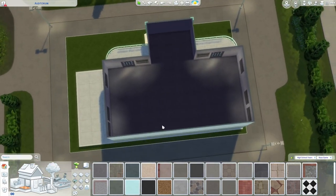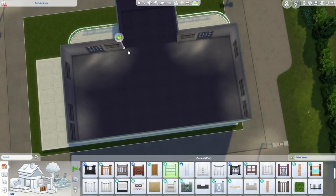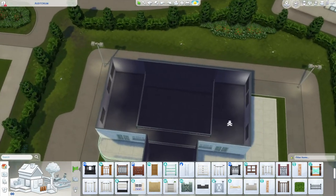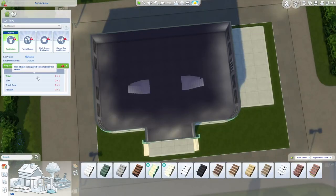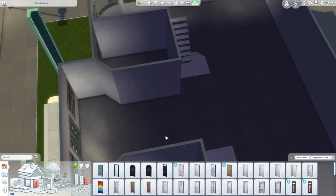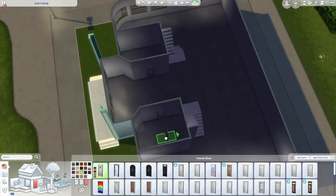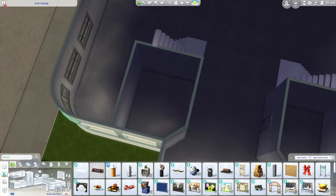I do want a second floor, but I don't want the entire thing to be a second floor. I'm going to grab this exact same fence and do a little balcony railing, delete sections of floor and wall, and have a nice partial second level. I'll add some seats and stuff up here — nothing too crazy. Our requirements include at least one bathroom and a podium, so I'm starting with a couple of bathrooms. The high school does have gender-specific bathrooms, but I find it annoying to manage which one your sim can enter, so we're going for everybody bathrooms.